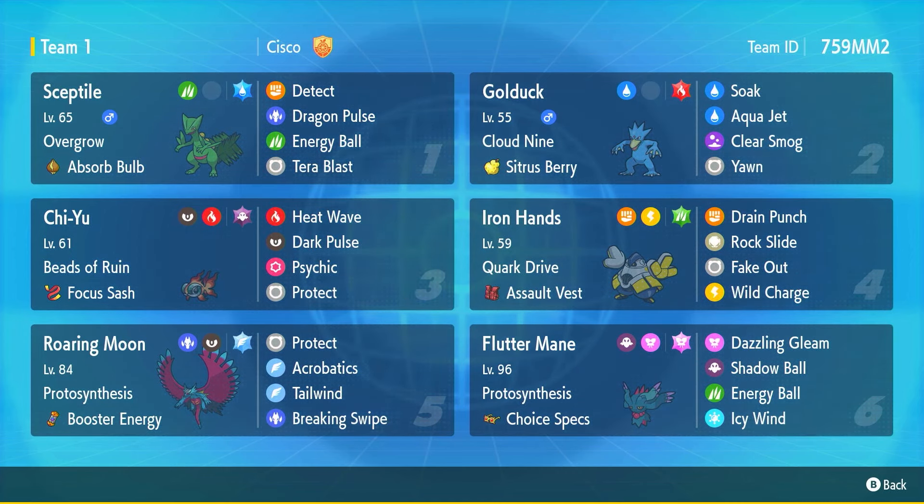After an Aqua Jet, Septile will be at plus one in Special Attack and holding no item, activating Unburden to double its speed. It already has good Special Attack, so plus one is meaningful, and it's already a really fast Pokemon — with Unburden active it will literally outspeed everything. Not only that, it even resists Aqua Jet, making it the perfect combo for this item.